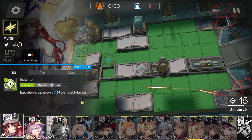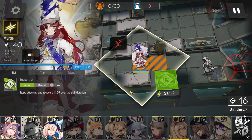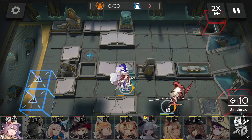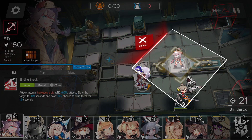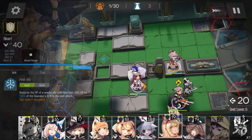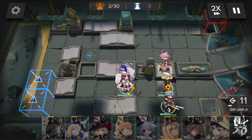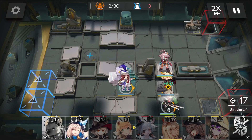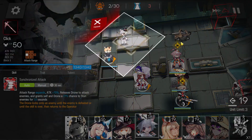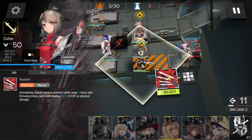Alright, first things first — let's get Myrtle out. Face her to the right; it doesn't really matter which direction. Make sure to activate her skill right away. We need Cutter out right away — face her to the right. Let's get her Sniper out to help with some DPS. Notice she has her skill too; we're going to be using that on the Wizards. Let's get Gummy out as well.